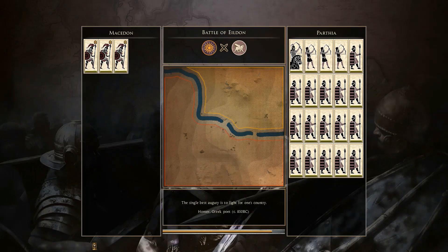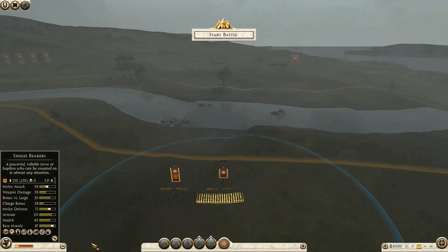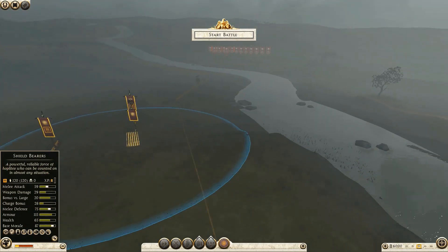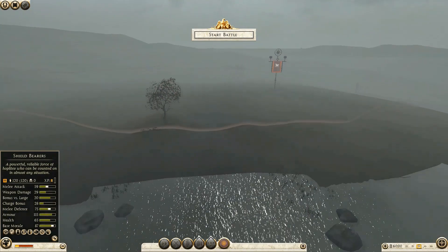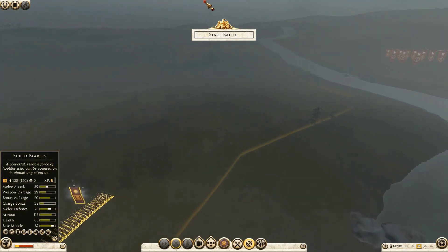I've been allowed to give my troops experience, so each one of my Macedonian units has three gold chevrons of experience to approximate elite Spartan hoplites. Zooming into the map, at first glance it's looking pretty bad because the AI has noticed that there are two river crossing points. However, due to what looks like some sort of a glitch in the way the AI thinks...